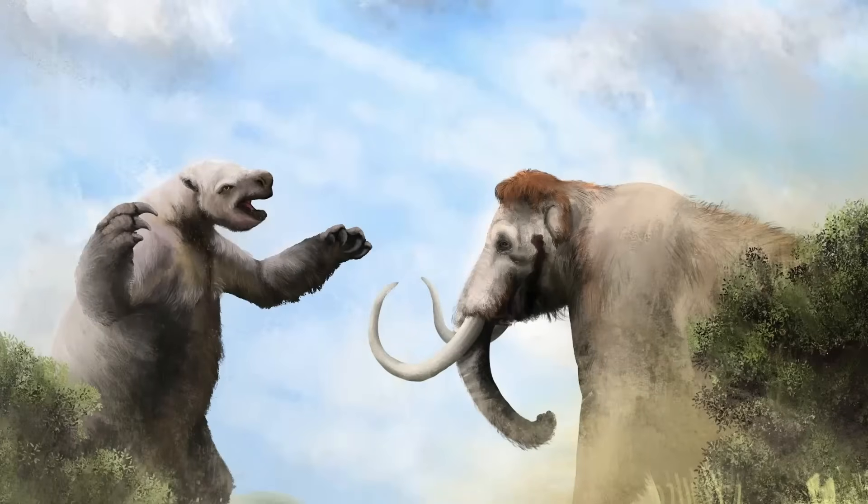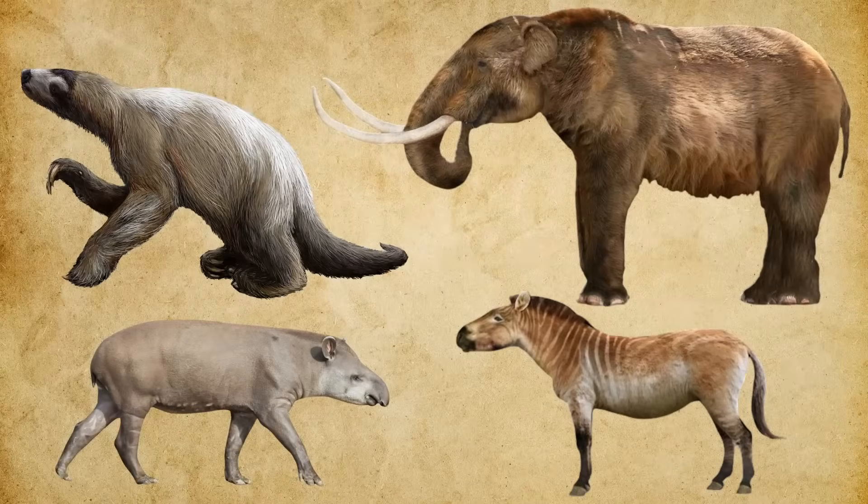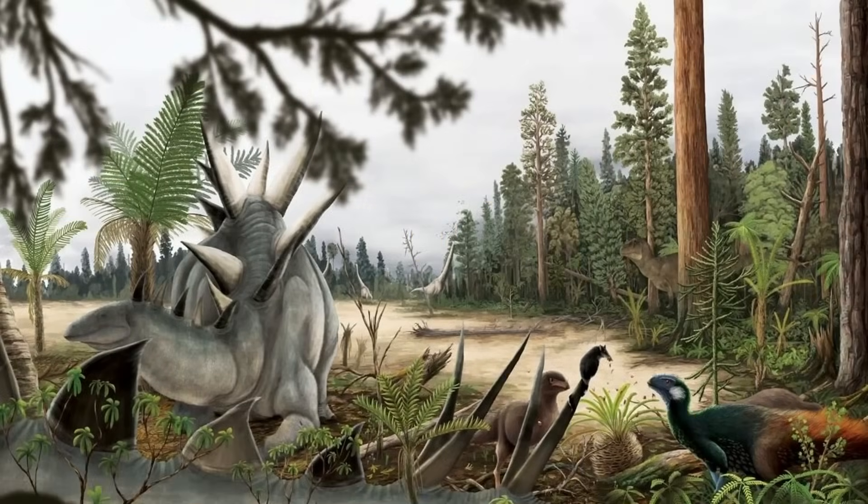Aremotherium was already a formidable competitor in its native Pleistocene ecosystems. There, it contended with other giant ground sloths, mastodons, tapirs, and a variety of medium and small-sized herbivores. Many of these competitors were similar in size and ecological role, forcing Aremotherium to navigate both direct competition for food and complex social interactions. Transported to the Morrison Formation, however, the competitive landscape looked surprisingly favorable.